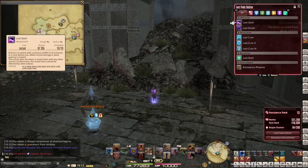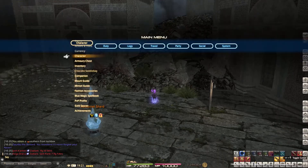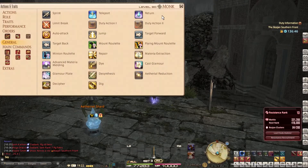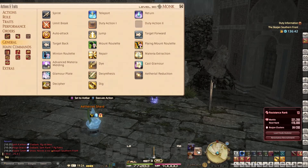You can now assign Actions or Items from your Holster to two buttons. Open the main menu, select 'Actions and Traits' from the Character submenu, then select the category 'General.' Here you can add the commands Duty Action 1 and 2 to your Hotbar.